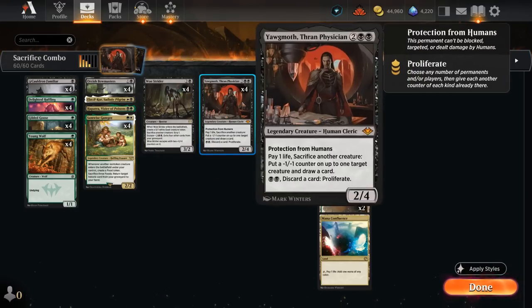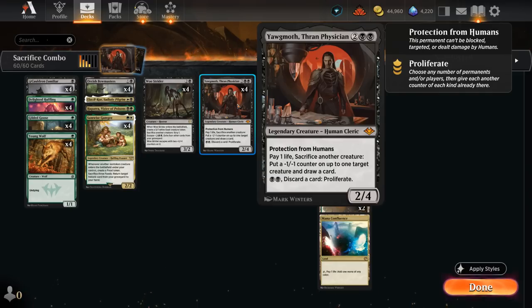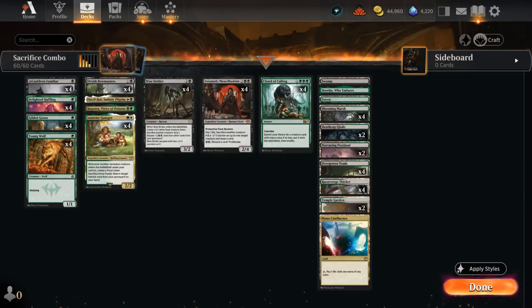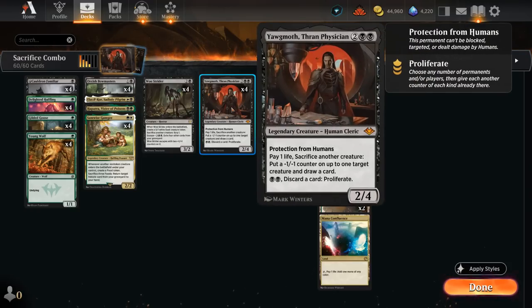We can also do the same with Yawgmoth, which can pay one life and sacrifice another creature to put a minus-one minus-one counter on up to one target creature and draw a card. If we replace Woe Strider with Yawgmoth, we can always decline to put a counter somewhere if there are no targets. If the opponent has creatures in play we can decimate them, and since Familiar also gains one life when it enters, it helps offset the one life we pay to Yawgmoth — plus we draw a card, restocking our hand.